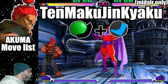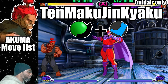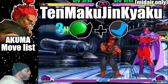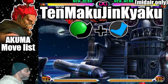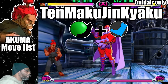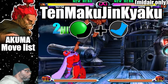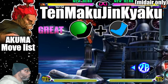The Tenmaku Jinyaku is Akuma's dive kick. To do the move, jump then do a quarter circle forward plus any kick button. This move comes out very fast and is a great way of catching opponents off guard if done right. It is important to know that doing the dive kick from a super jump will allow you to combo into other attacks such as the Tenmaku Jinyaku. The Tenmaku Jinyaku can only be done from mid-air.